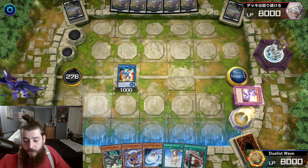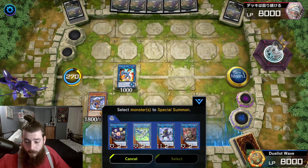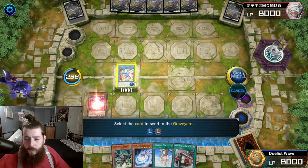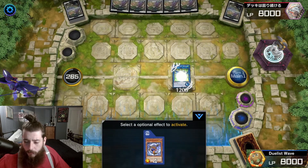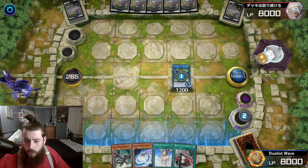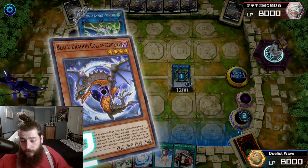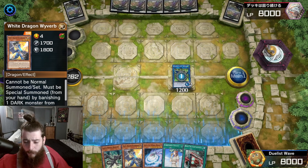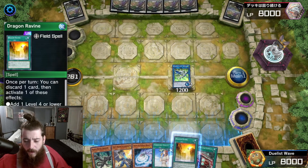Banish the Wyver Burster to summon Collapse Repent. Summon Romulus. Again, Chain Link Block Romulus with Collapse Repent, Chain Link 2. Then you Forbidden Chalice yourself, adding Wyver Burster to the hand.